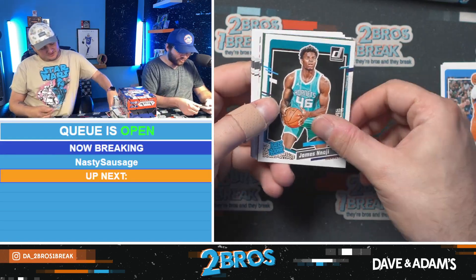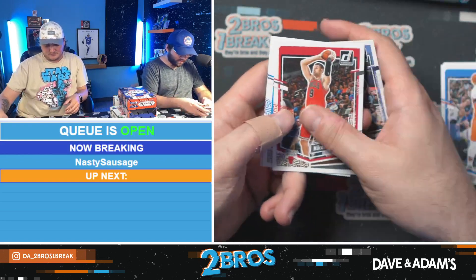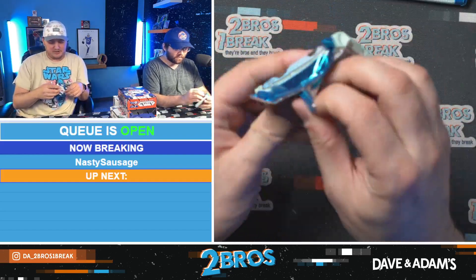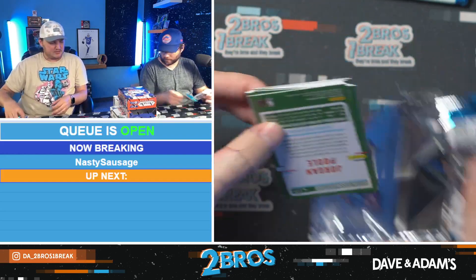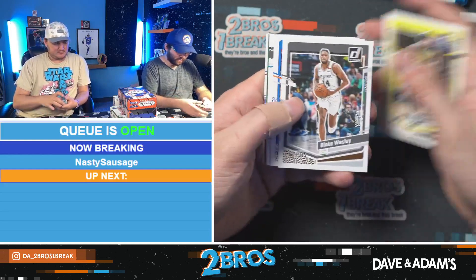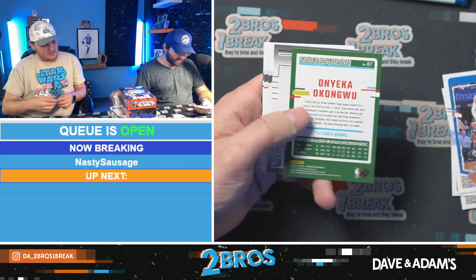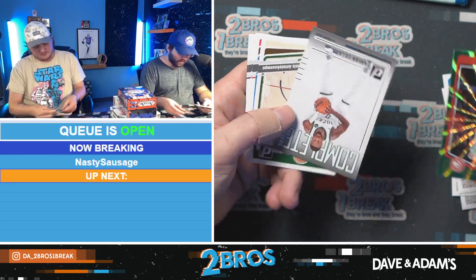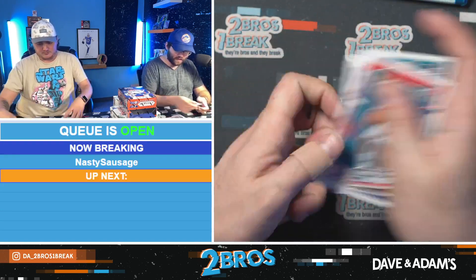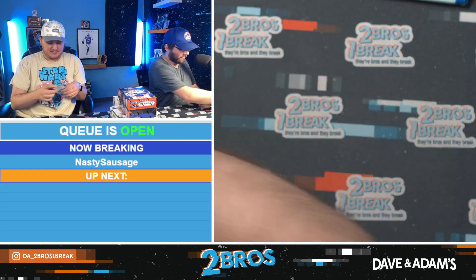Nice Scoot rookie, James Naji, Tyler Hero, and a Magicians Osar Thompson. The only rookies we're missing are Brandon Miller, Lively, and Wembanyama. We have an Anthony Black rated rookie — there's Brandon Miller, ask and you shall receive! Onyeka Okongwu and a Complete Players Damian Lillard. These cards have a classic look — almost like an early 2010s style. I like it.